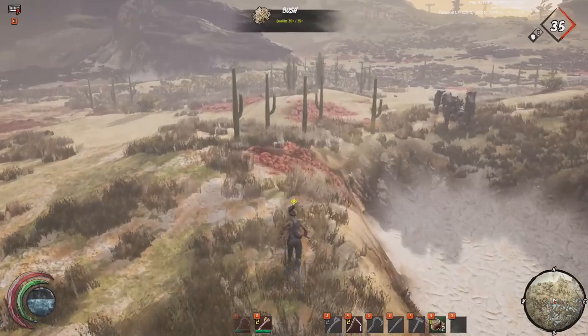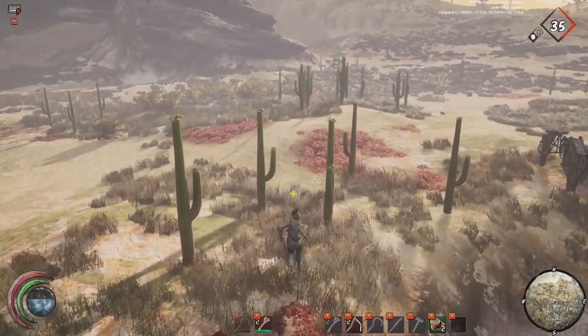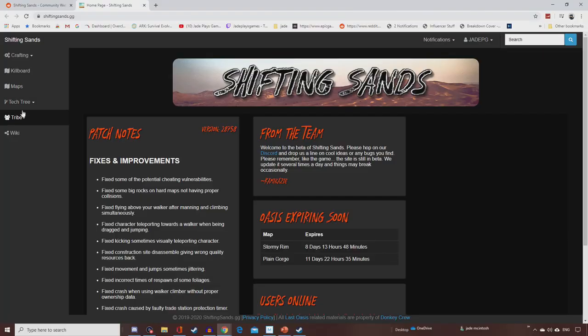The name of that website is Shifting Sands, and they're trying to do a lot in terms of keeping track of kills as well as resources for your clans. You can create a clan, create a marker, use it in Discord, and pinpoint exactly where to get some of the best resources. The links for this website will be in the comment section down below.